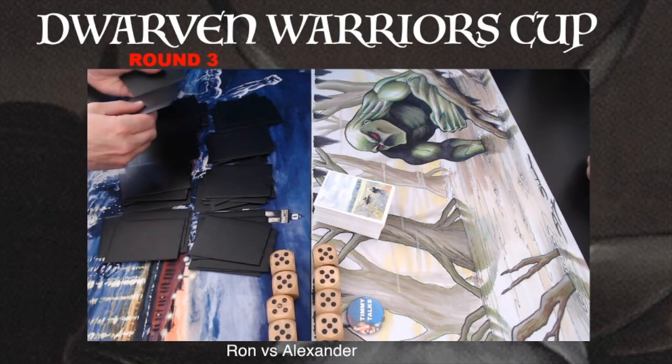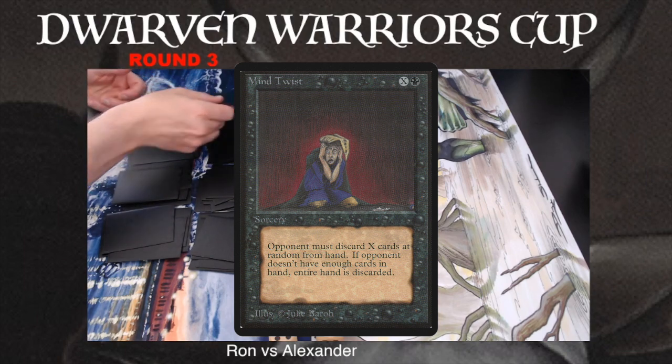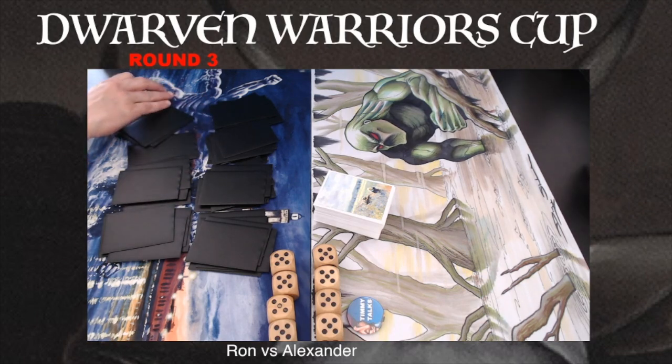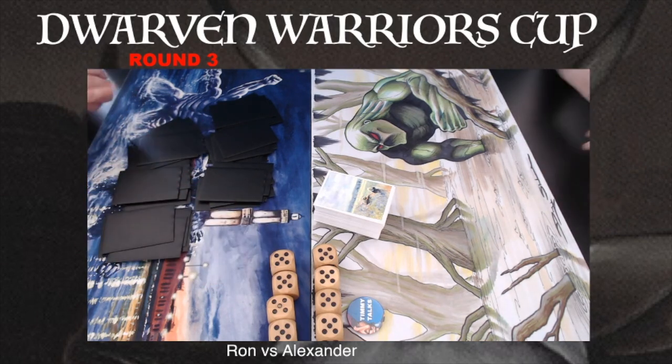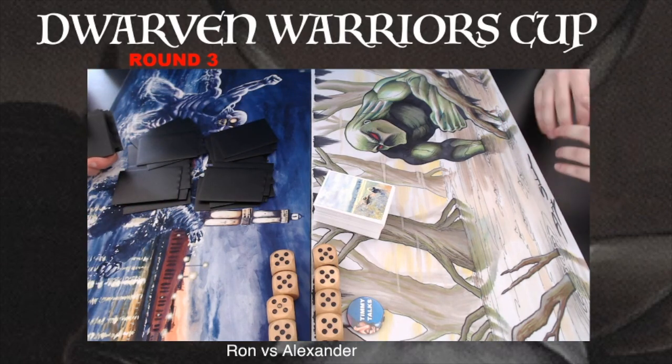Another win condition is card advantage. He's playing with Mind Twist — just one — and he's playing with Hypnotic Spectre. He can use those cards to discard cards from Alexander and get the upper hand. Remember, in this format — Alpha Beta — it's not easy to get extra cards, especially in these color combinations. So that could definitely be a way for Ron to snatch this game. Enough discussion, let's go to game one.